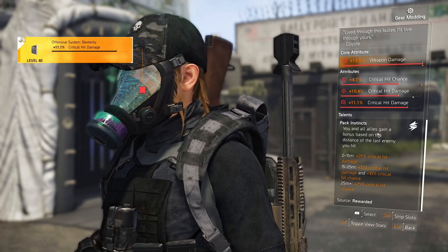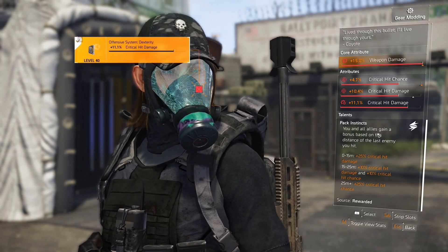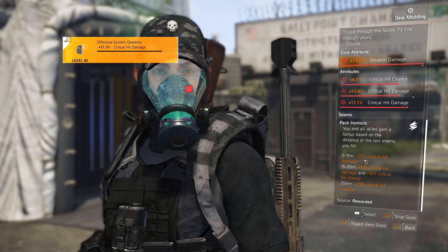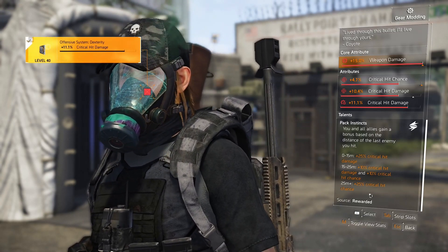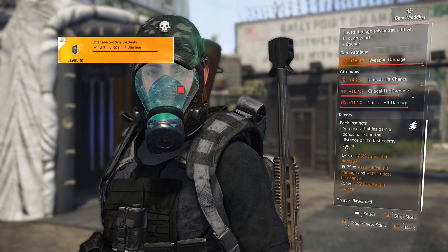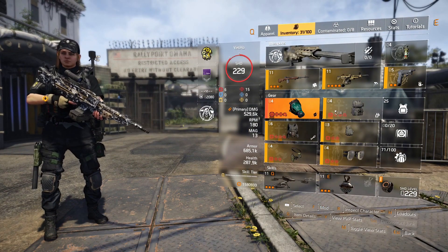So whenever you hit a guy with your last bullet, you are giving this buff to your teammates. The buffs can actually stack — or rather, let's say you are shooting a guy that is very close, you get the critical hit damage buff, and your teammate is shooting a guy that is far away. Both of you get these two buffs. But if you're both shooting a target at the same distance, then the buff does not go times two.